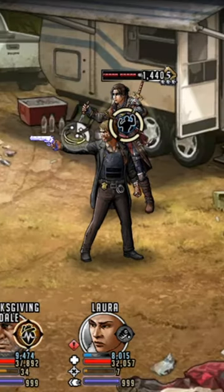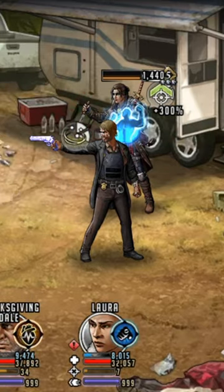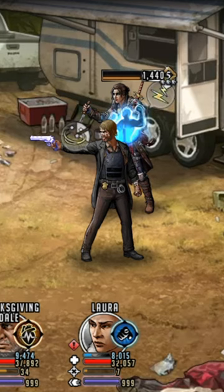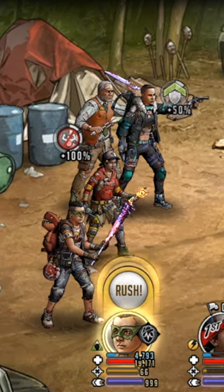If I select her and use her signature move, you can see she is going to get taken out — her cleanse is going to come in, then the stun is going to be applied, and she will be stunned in an outlast state.